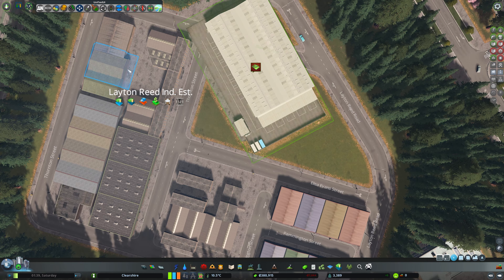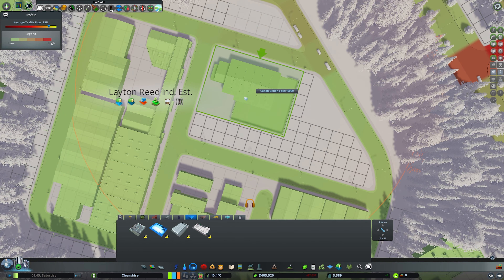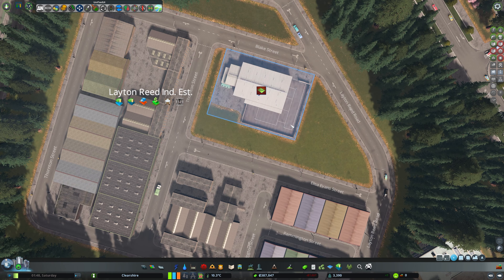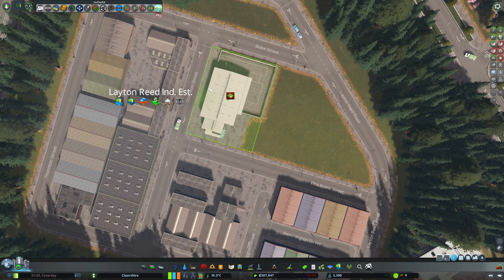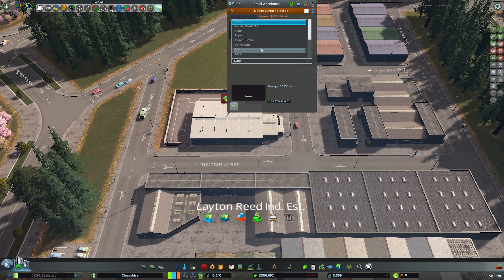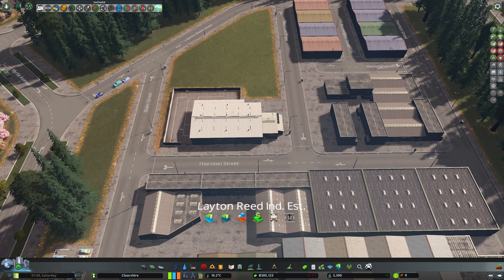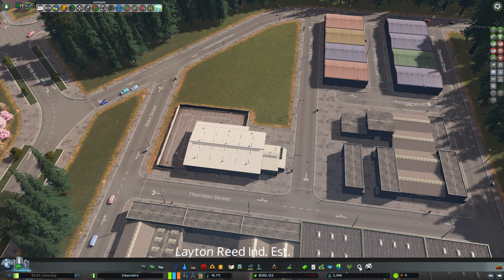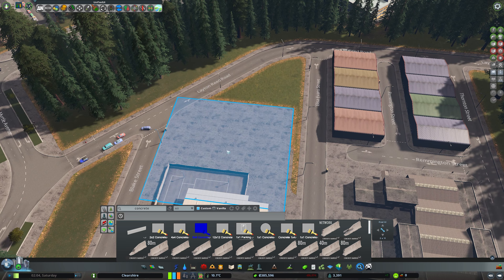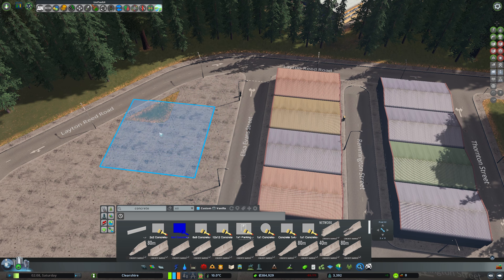We could have like a normal warehouse over here — maybe two of them, just a big one. That will fit there but we'd have to move it around a bit. Actually, no, I don't think that's gonna fit there at all. Okay, smaller one — yes, which should fit on the side here, just there. Let's do zoned commercial goods and let's empty them.